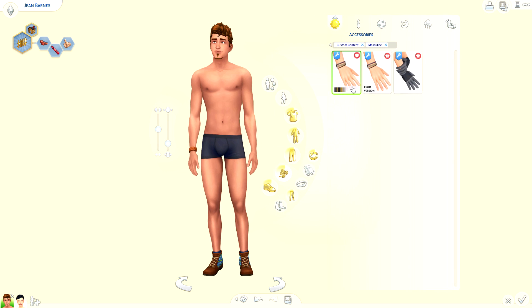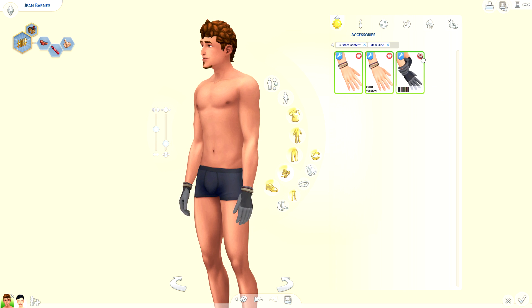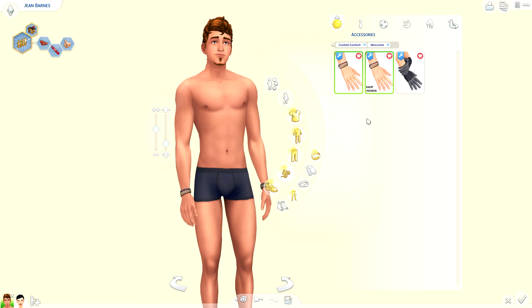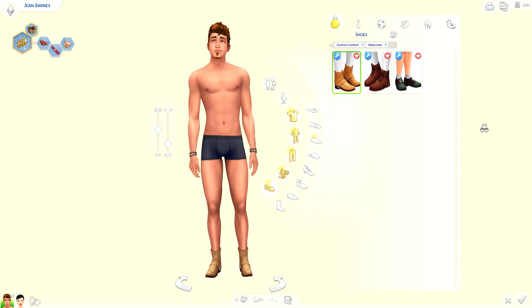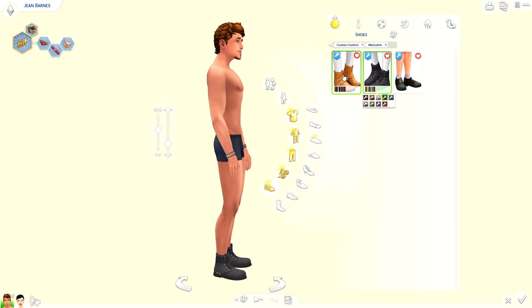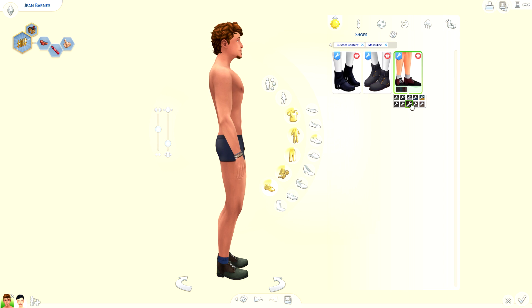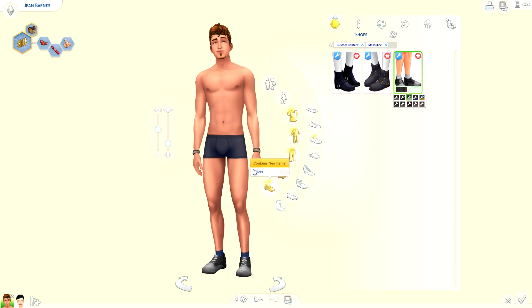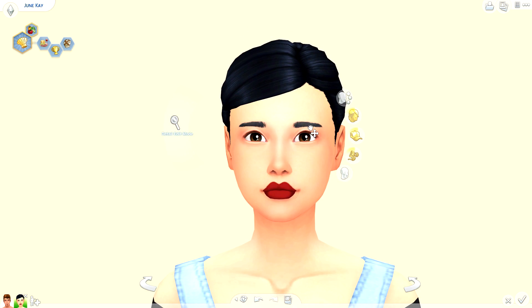Here are some of the male accessories — some really fun bracelets, and the gloves. It's hard to tell details but there you go. There are also some really fun shoes: some classic boots which look great, and another pair I really like — I've been needing a good solid pair of classic boots. I'll be keeping all of these. Now let's pop over to the ladies — using June as the default sim.